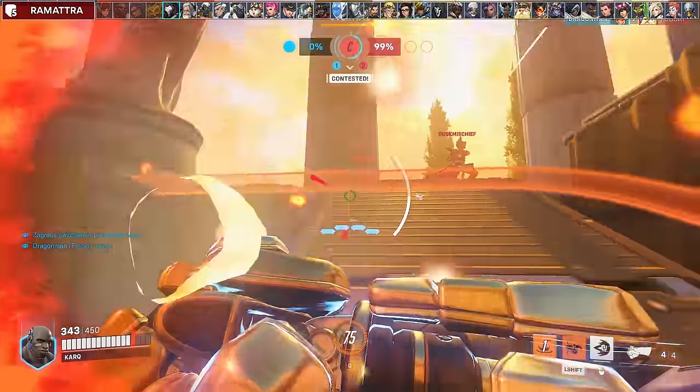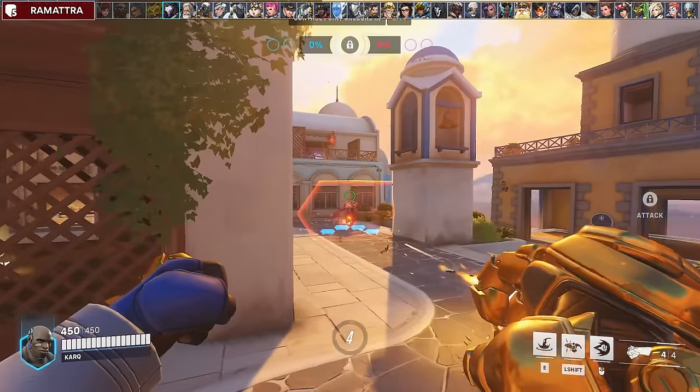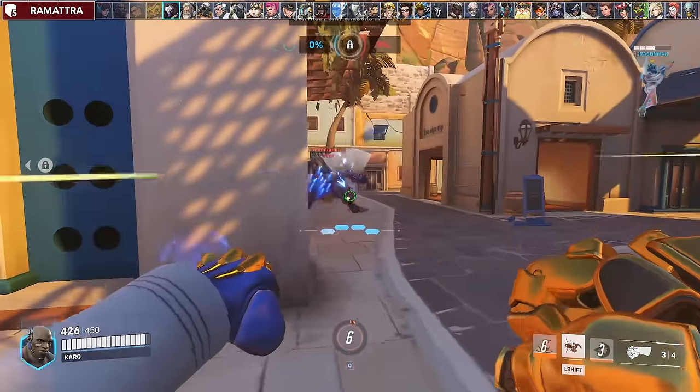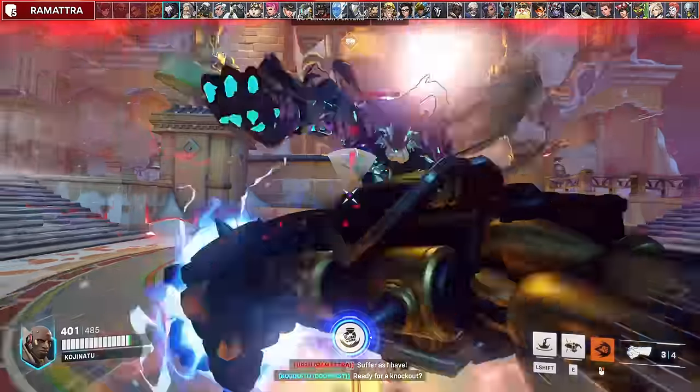Against Ramattra, you can generally ignore him while he's in omnic form since you'll get better value going for the rest of his team. However, once he transforms to Nemesis, your priority should be to peel back and punch him away from your team. That way he gets no value from his pummel or his ult.